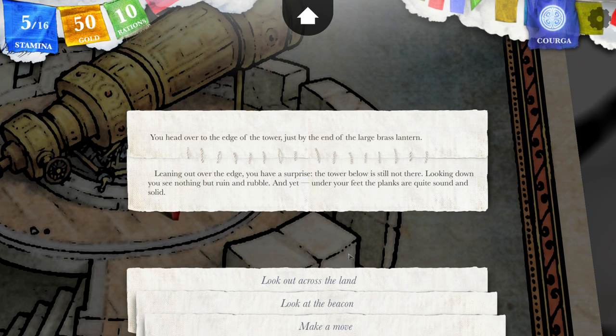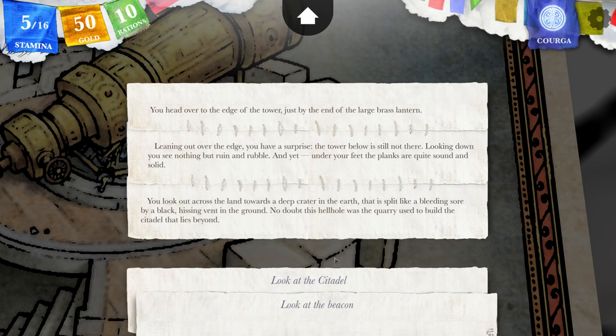Leaning out over the edge, you have a surprise — the tower below is still not there. Looking down, you see nothing but ruin and rubble. And yet, under your feet, the planks are quite sound and solid. You look out across the land towards a deep crater in the earth, split like a bleeding sore by a black hissing vent in the ground. No doubt this hellhole was the quarry used to build the citadel that lies beyond. Let's look at the citadel.